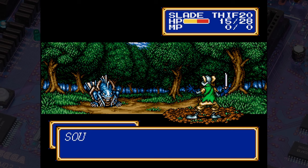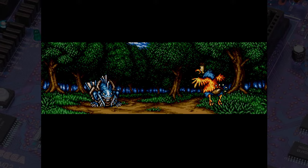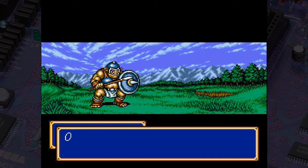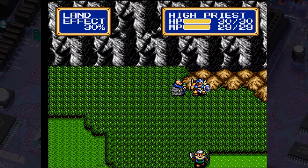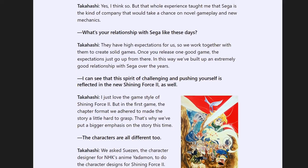Shining Force 2 was the product of the long partnership between the Takahashi brothers: Hiroyuki Takahashi of Sonic Software Planning and Shugo Takahashi of Camelot Software Planning. If you saw my retrospective on the original Shining Force, you'll remember that those two separate companies would later be merged into Camelot Software Planning. The characters were designed by Fumio Iida, who may be better known as Suezen, who was the character designer for the then-contemporary anime series Yamadan. Hiroyuki Takahashi, in an interview from 1993, which you can see translated on the excellent site shmupulations.com, linked below.